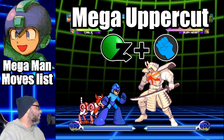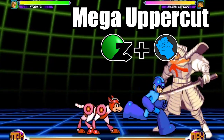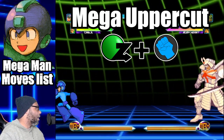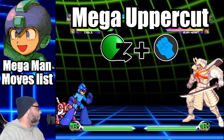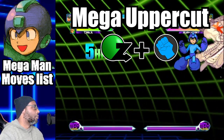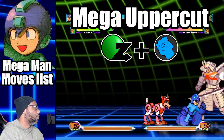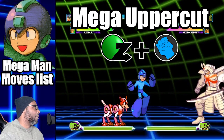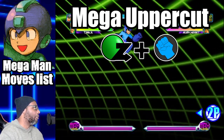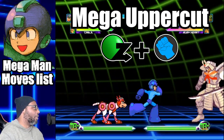Up next is the Mega Uppercut. To do this move, do a dragon punch motion and press any punch button. The Mega Uppercut is Mega Man's anti-air, and while you can catch unexpected enemies who love to jump, it's safer to use Mega Man's launcher. The Mega Uppercut is best used at the end of combos. You can also perform the Mega Uppercut in midair, but it's unsafe if you miss — when Mega Man falls to the ground he has no way to protect himself.